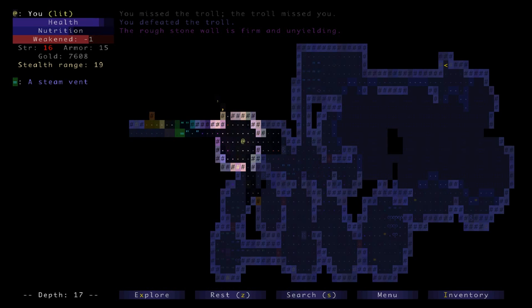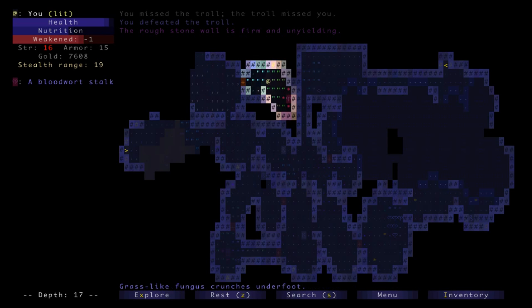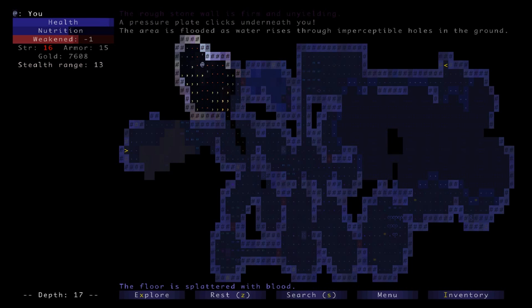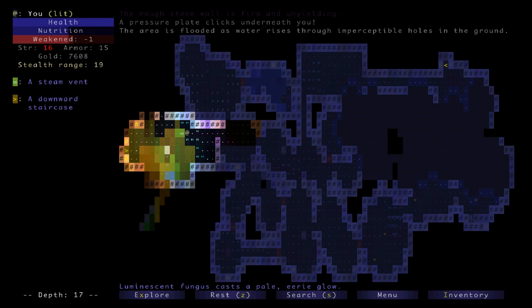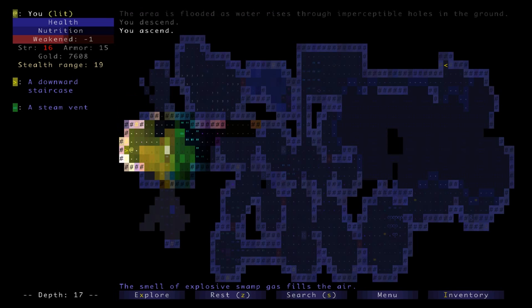That was the rapier move — when you get them from a couple squares away. I could have farmed him a little bit for some healing there but that didn't seem like a good idea. That dart turret cannot get me here. The weakening is going to pass pretty quick so that's okay. There's the downstairs — I'm going to follow my cardinal rule and pop down. Okay, this is the deepest I've ever been now.